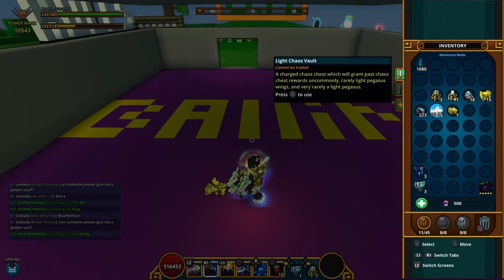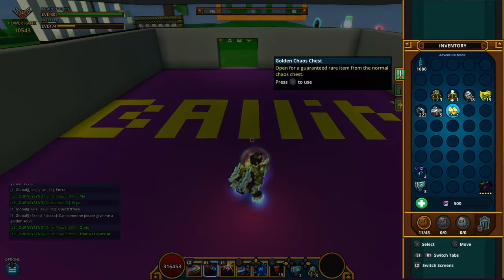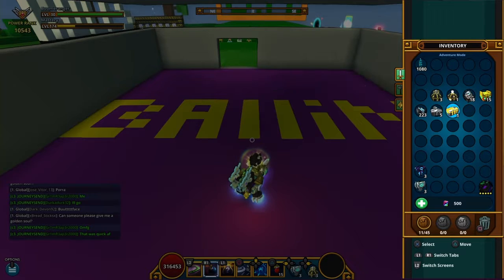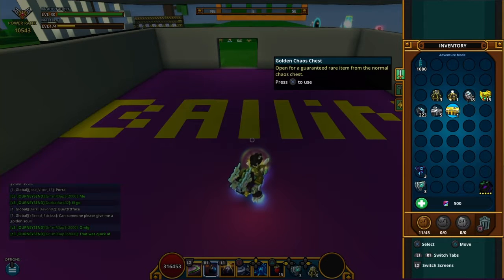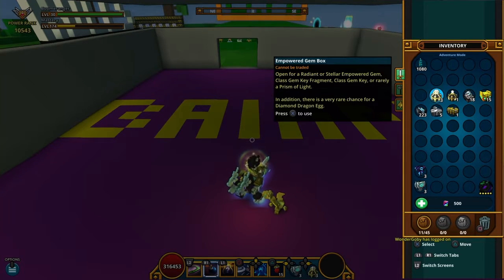Hopefully my 4000 bombs didn't go to waste. RIP to the hub — I kind of bombed huge craters inside the hub world. I ended up getting a golden chaos chest, and that's for my mastery. I'll probably always get one now every week, which is great. I also got a stellar empowered box.